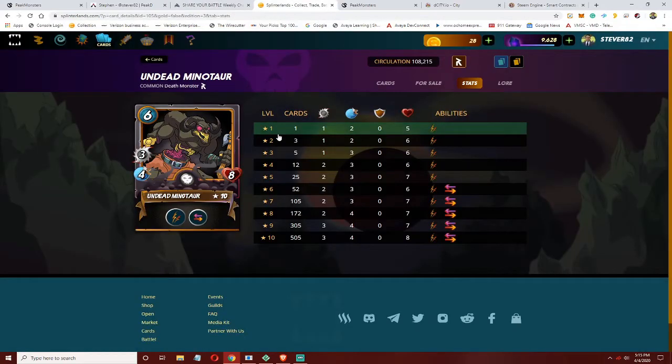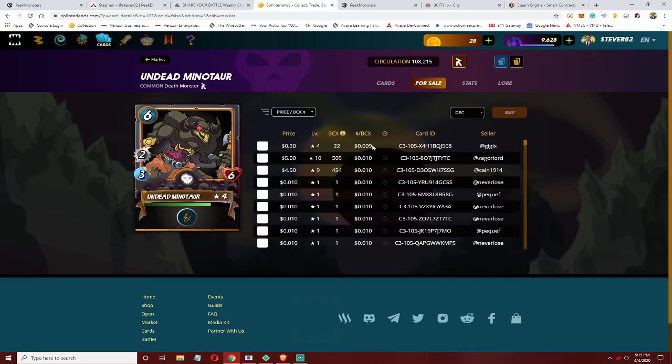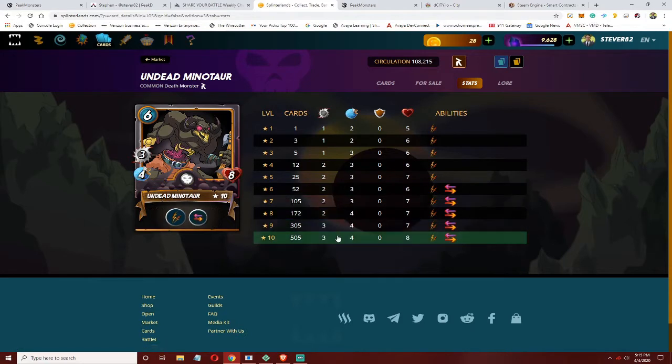So let's take a look at the Undead Minotaur. This is a rewards card — it's an older rewards card, so if you're a newer player you might have to go out and purchase him, but he's not an expensive card. Under a penny, you can get a level 4 one for 20 cents, and you can get a max one for five dollars. I'm going to tell the honest truth: I don't know how good this card is on the Death set.